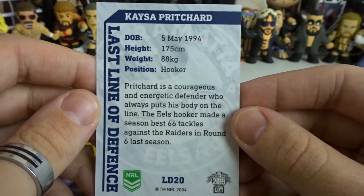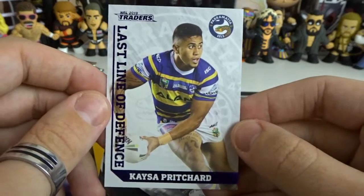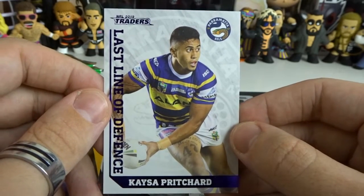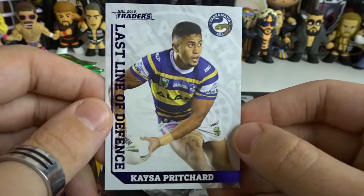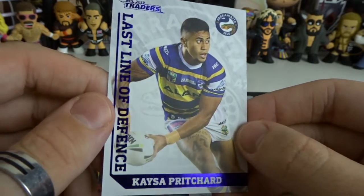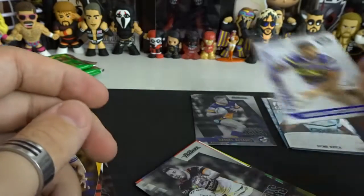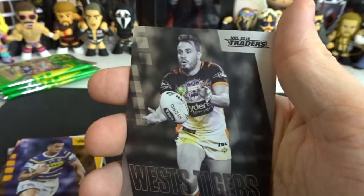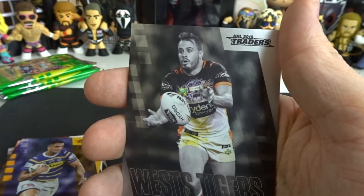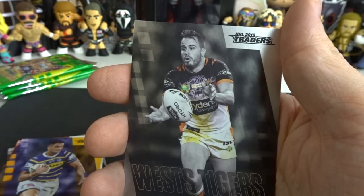Last Line of Defence — I'm guessing hookers and front rows, people that go out of their way to stop the other team scoring, which is cool. First ever one from the Eels, it is Kassar Pritchard — very nice, I really do like that, that's a cool pull. I do want to pull a 4 and 2 as well — the 4 and 2 rate is 1 per 432 packs, and Last Line of Defence is 1 per 36 packs, so that's actually pretty cool.